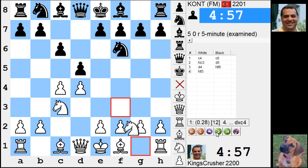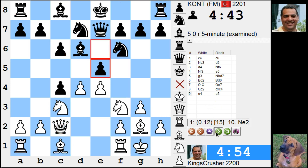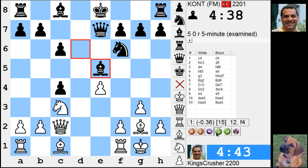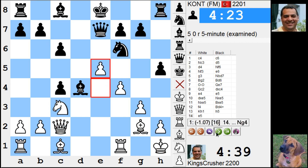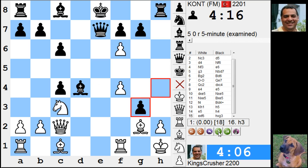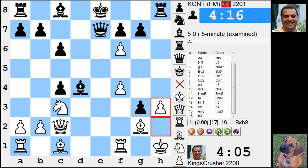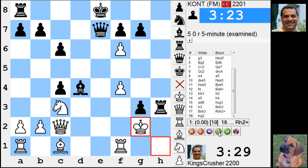Let's have a look at that. I thought he was onto something — that was a brilliant scene. Check. So e takes f6 — it's better for black, slightly. Check. hg, h3, bishop takes, bishop takes, check, king g2. It's only equal in any case.